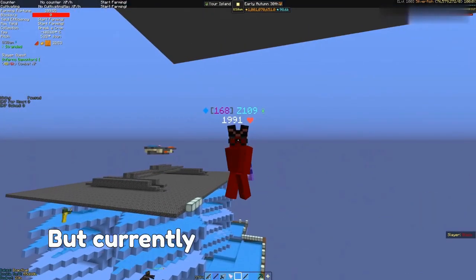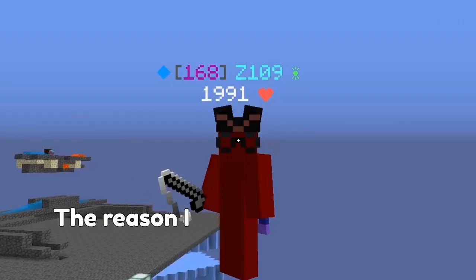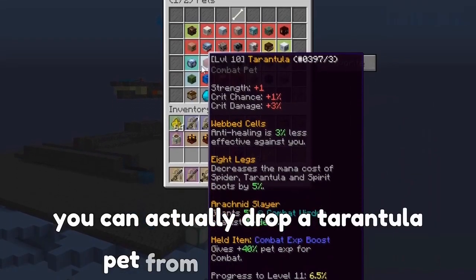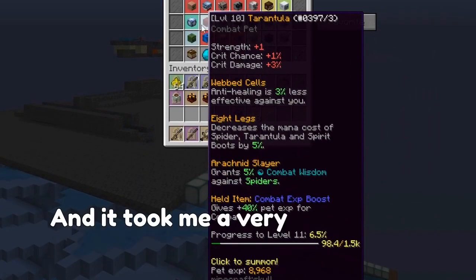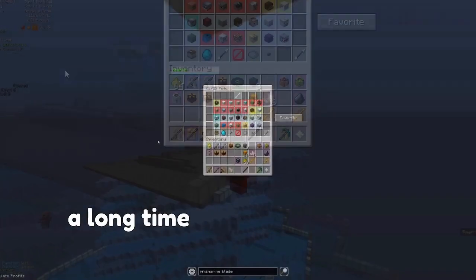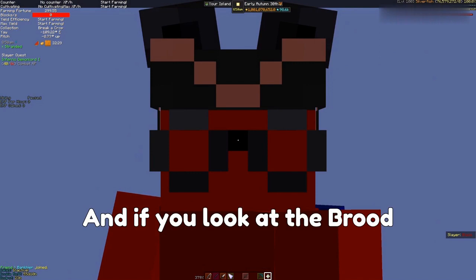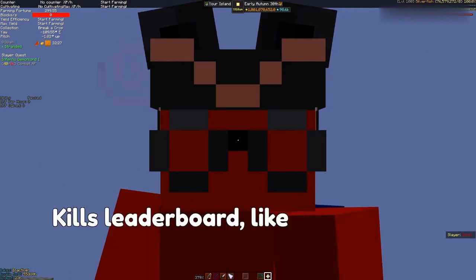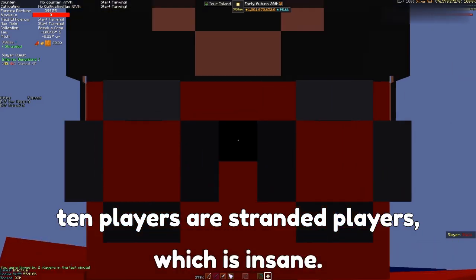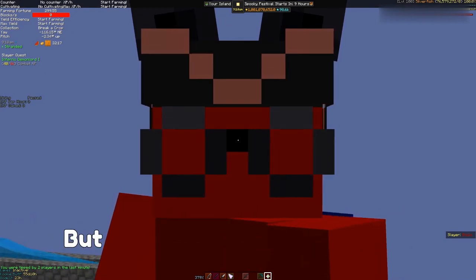Currently I have a lot of broodmother kills. The reason I killed so many broodmothers is because you can actually drop a tarantula pet from broodmothers, and it took me a very long time to drop this tarantula pet, but I finally did it. I believe I'm at over 1000 broodmother kills. And if you look at the broodmother kills leaderboard, like eight out of the top ten players are stranded players, which is insane. But we don't have bestiary, so it doesn't affect those leaderboards — it doesn't really matter that much, but I just thought this was neat.